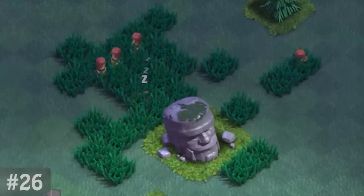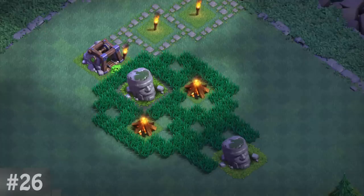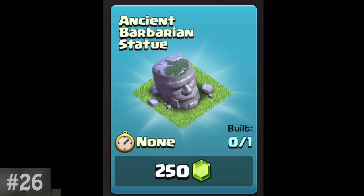Speaking of the airship, for a brief period, some players reported seeing a mysterious airship fly by their base before the update was revealed. Tallgrass in the Builder Base only grows by itself if one of three conditions are met: there's other tallgrass present, the old Barbarian statue is there, or you have the ancient Barbarian statue — which is exactly the same as the old one but purchased from the shop.